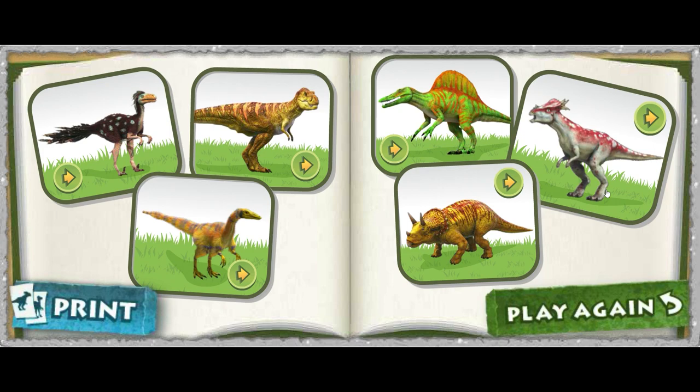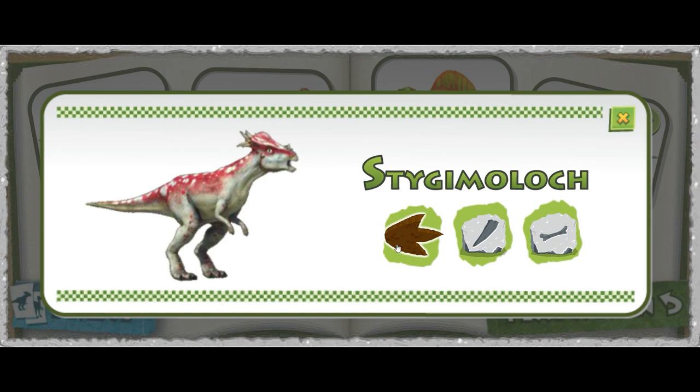The Stygmoloch. Click on a dino sign to hear facts about this dino. The Stygmoloch had bony spikes and bumps on its skull. The Stygmoloch was a bipedal dinosaur — that means it walked on two feet. The Stygmoloch lived during the Cretaceous Period, 65 million years ago.